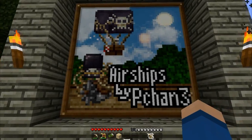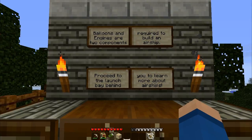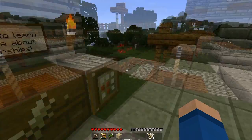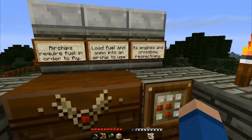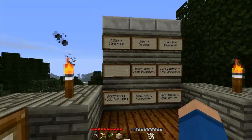The jewel in the crown, possibly? Airships, by Pchan3. Balloons and engines are two components required to build an airship. A ring of leather makes a balloon, and an engine is a ring of iron with a furnace in the middle - very easy, easy to remember. Airships require fuel. This is how you make an airship: string in the corners, a boat, balloon at the top, engines at the side, and a chest in the middle.